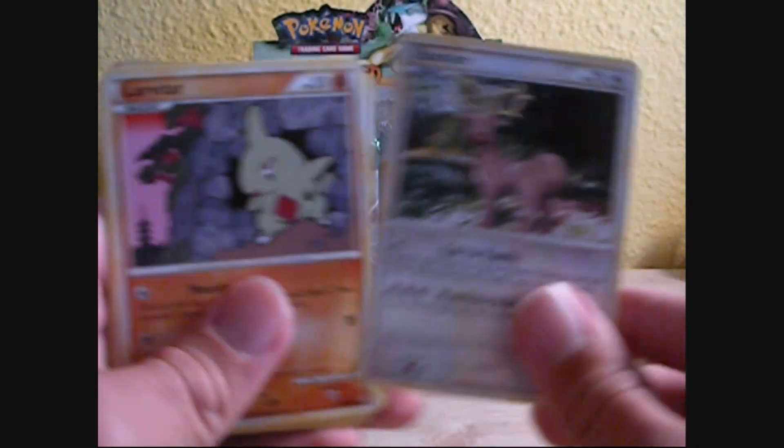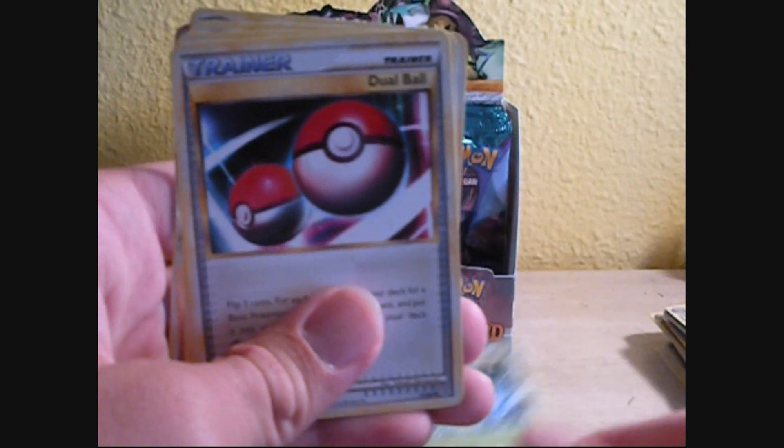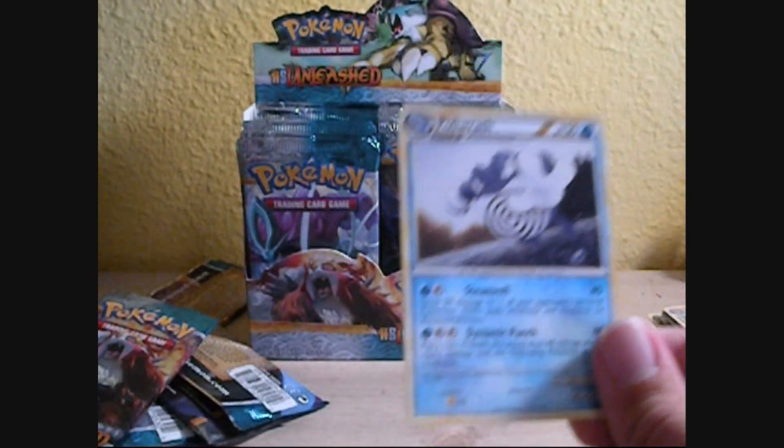Turtwig, Stantler, Larvitar, Horsea, Roselia, Dual Ball, Life Herb, Golbat, Lantern Prime — awesome, that's my third one — and a Poliwrath, good card.